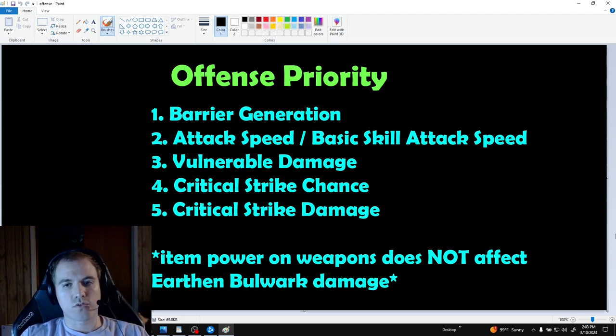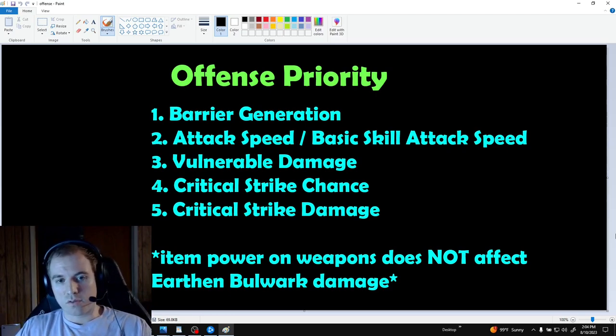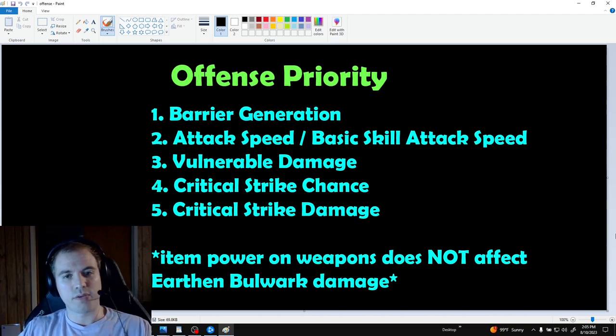Vulnerable damage is also extremely valuable because we don't get much from our gear, especially with the changes to vulnerable damage in season one. Critical strike chance is also really important because we have a massive critical damage multiplier — if we don't crit we don't get any value from it. Critical strike damage is nice to get but we just have so much of it already that it isn't as impactful as increasing some of these smaller multipliers. The item power or attack power of your weapon does not affect Earthen Bulwark's damage, so I suggest focusing more on finding a Crone Staff or an axe-totem setup with high rolls on the affixes you want and don't worry so much about the DPS of the weapons.